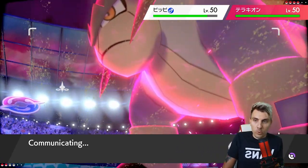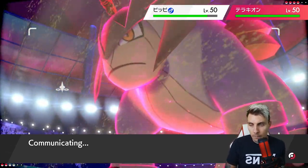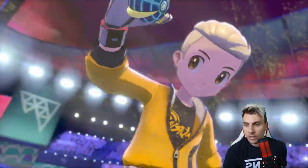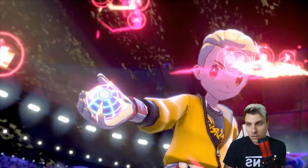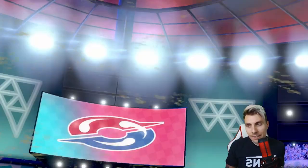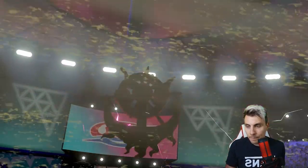If we proc that Weakness Policy, the game gets a lot harder, a lot quicker. They can't Max Knuckle because we've got two Ghost types on the field - that helps us out a bunch. They're likely to go Steel Spike themselves, but I'm not too concerned about Terrakion right now.